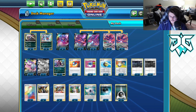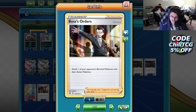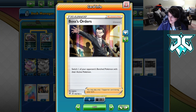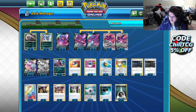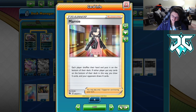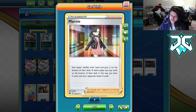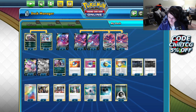For supporters we're running four Boss's Orders, three Marnie, and four Professor's Research. Boss's Orders is really appropriate — this deck likes to take big one-hit KOs, and it's fairly easy to get the double switch out, so you can Boss up anything on the bench and KO it, whether that's a full HP VMAX or any Pokémon V. Four Boss is definitely really good in Eternatus, especially Poison Etern. The supporter lineup is super standard — nothing crazy like Koga or anything like that.